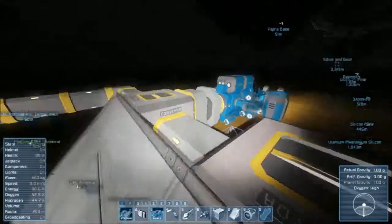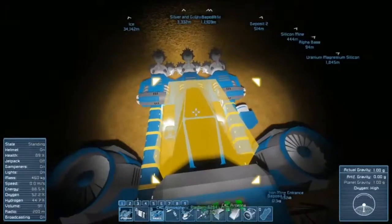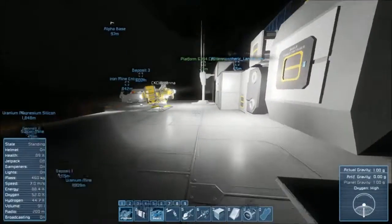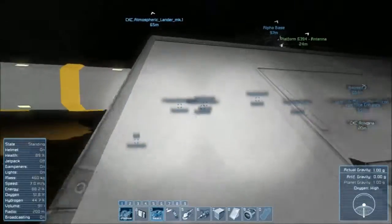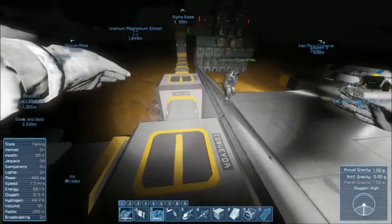I need to go into creative mode and actually make a ship that can go from the surface to space and just see what it takes. I know that we're going to need a lot of hydrogen. That's the next thing I'm going to start playing with after I build my little landing platform for that thing.